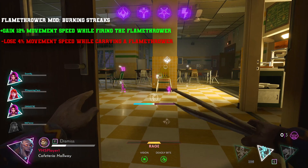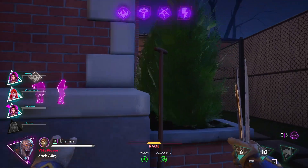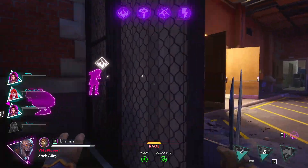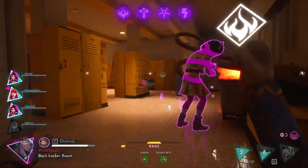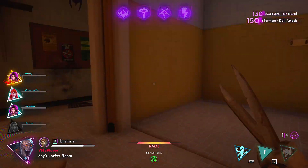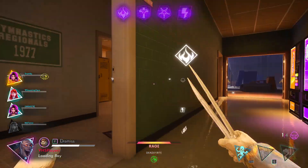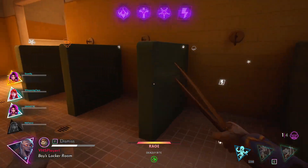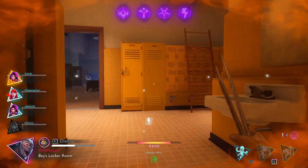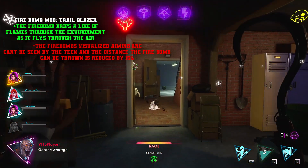Flamethrower mod 'Burning Streaks' — gain 12% movement speed while firing the Flamethrower, but you lose 4% movement speed while carrying a Flamethrower. This would be fun to experiment with — you'll get less distance around the map, and in chase it could be risky to hold a Flamethrower, but while actually firing it you'll move 12% faster, potentially catching the monster off guard with that bonus movement speed.